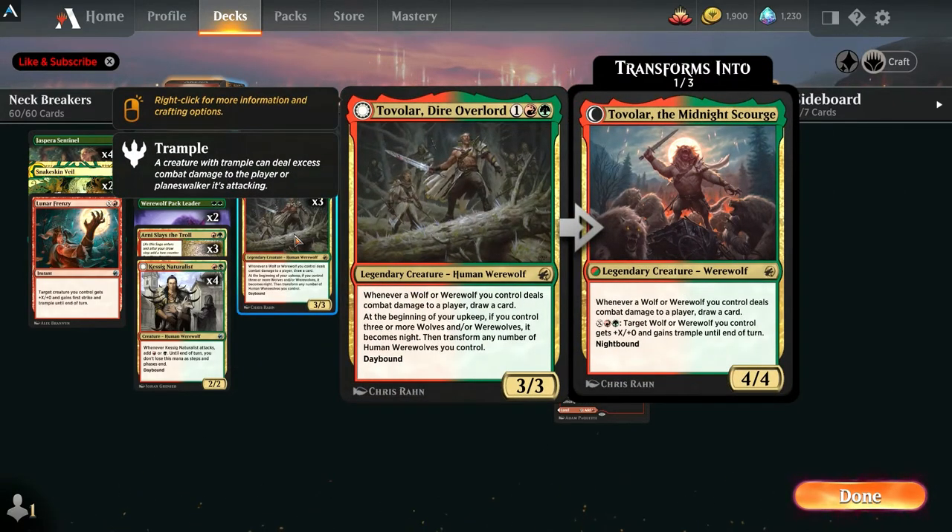We got Tovalar, who has the Toski ability: whenever a wolf or werewolf deals combat damage to a player, you get to draw a card. If you have 3 or more wolves at the beginning of your upkeep, you get to transform him into the Midnight Scourge. He keeps the same draw ability and also has a neat trample ability — target wolf or werewolf gets +X/+0 and gains trample until end of turn. Keep in mind: you only need one green and one red to activate that ability, even without paying X. That gives your creature trample, which can help you finish games and not miss lethal.